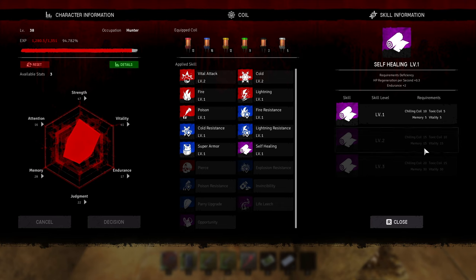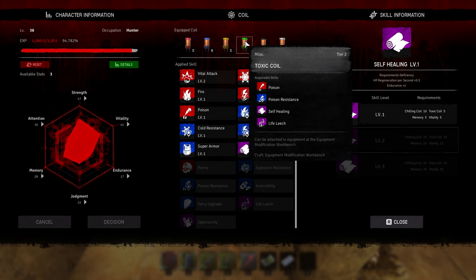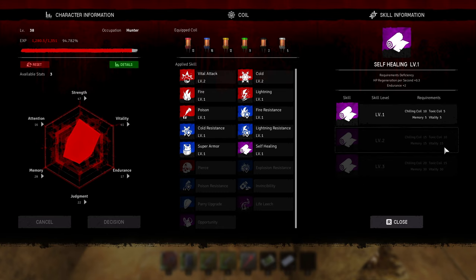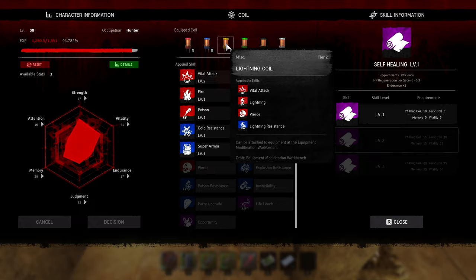Oh, we need a toxic coil — we need a 10 toxic coil which we don't have. We need 15 memory and 15 vitality, which those ones we do have. So it's just the toxic coil that is holding us back on that one.